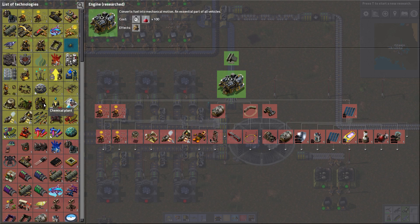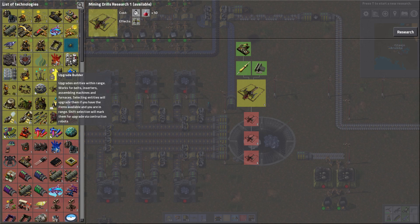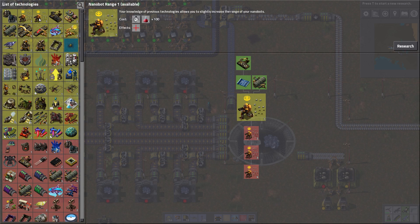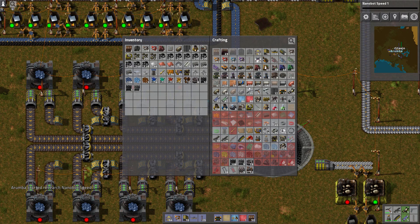I've researched engines because I wanted to build something — I don't remember what — there was a thing though, and I know I wanted it. What else can we research? There should really be a filter in the list of technologies that only shows research that meets your criteria. Your knowledge of previous technology slightly increases the speed at which your nanobots work. That sounds good, let's do that one. Nanobot speed.